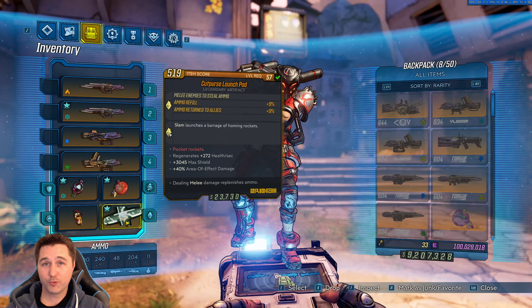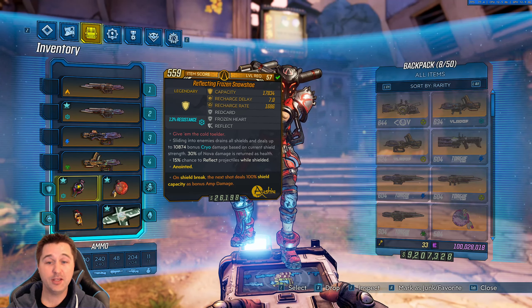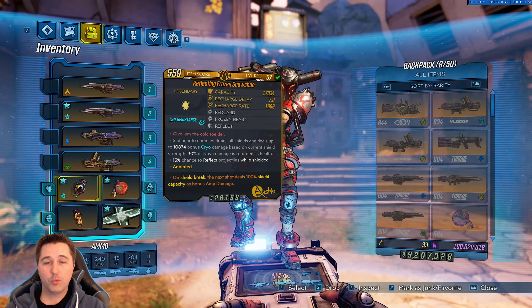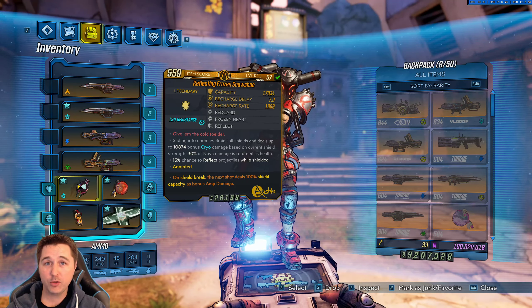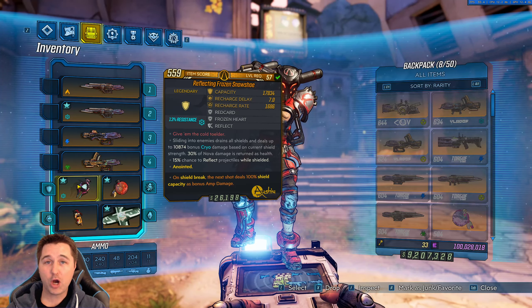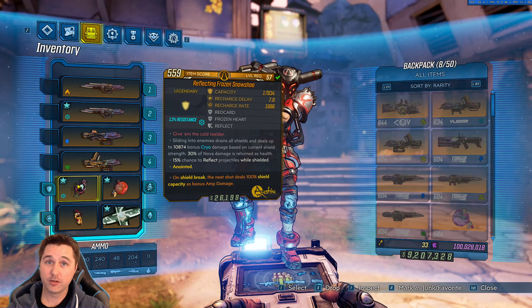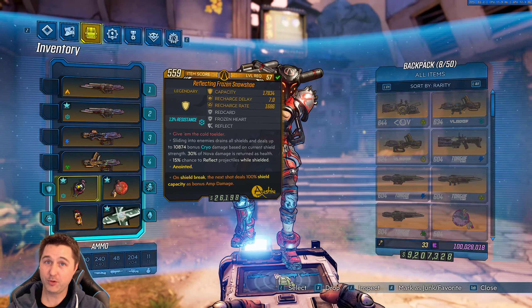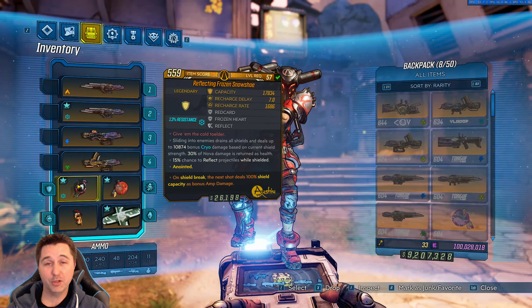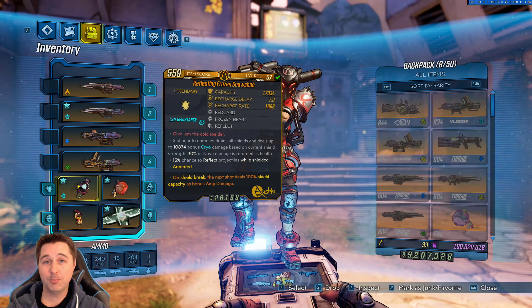The new interaction I was referring to involves the shield. The first part of the shield says sliding into an enemy drains all shields and does 10,874 bonus cryo damage based on your current shield. When I was thinking about this build and testing it on my Twitch stream, the question I gave my viewers was: how do we get rid of our shields ASAP to proc this anointment, and then once we do that, how do we get that shield back just as quick? Because we're going to be very vulnerable — down to about 40% health — and that's a point of vulnerability you want to minimize.